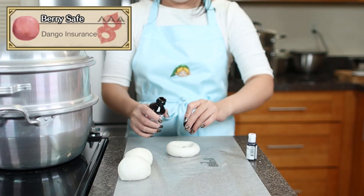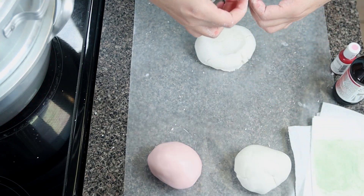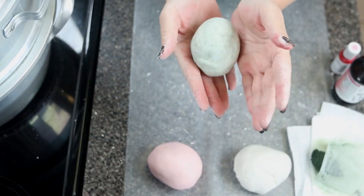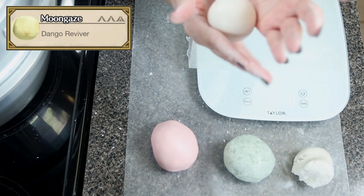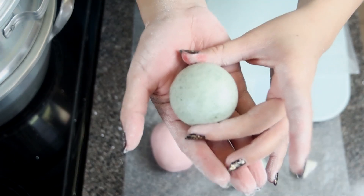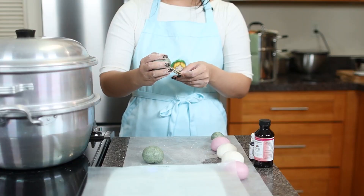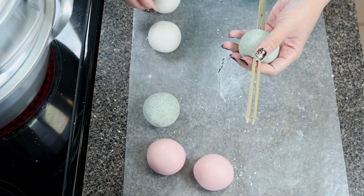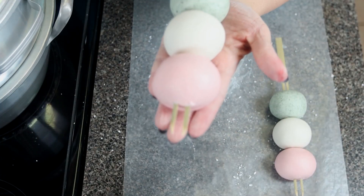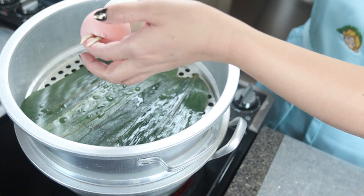For my Berry Safe dango, I'm adding some strawberry extract, but you can use whatever flavoring you like. For the yomogi dango, I'm not going to use a lot because it's a pretty strong flavor, and I won't use any food coloring either because the yomogi will turn it a perfect green color on its own. Moon Gaze is already white, so we don't need to color that. I'm weighing each piece making sure they're all around 75 grams so they'll cook at the same time, then forming them into nice dango balls. Just like before, we're skewering them before cooking to make it easier and look prettier. Traditionally, Hanami dango is boiled and not steamed, but since these are Monster Hunter sized and you can see steam baskets in the game, we decided to steam them as well for about 15 minutes.